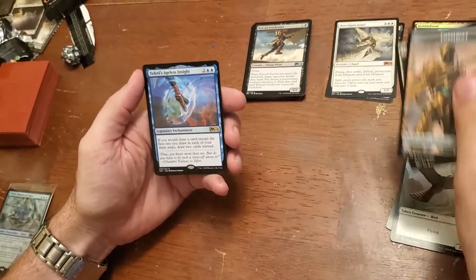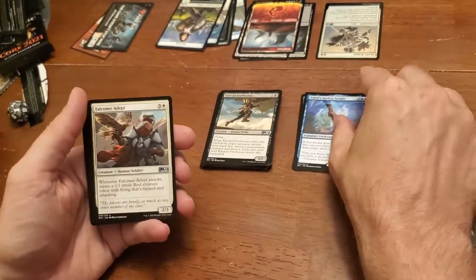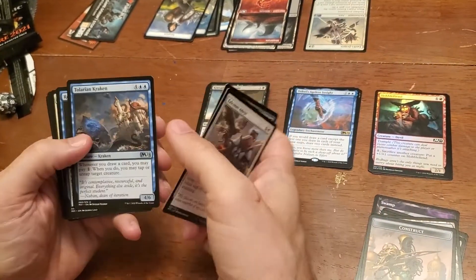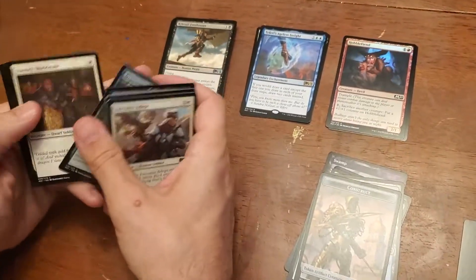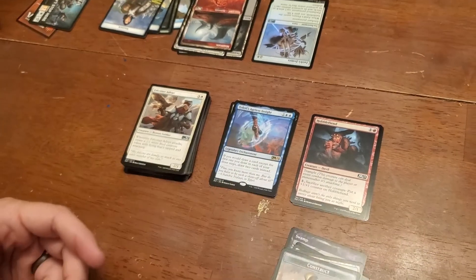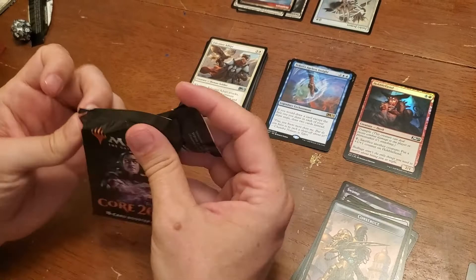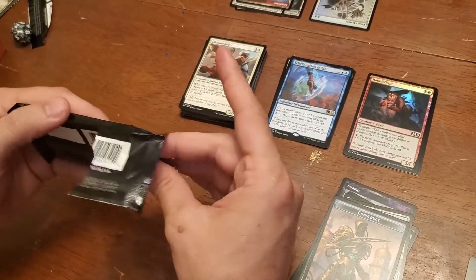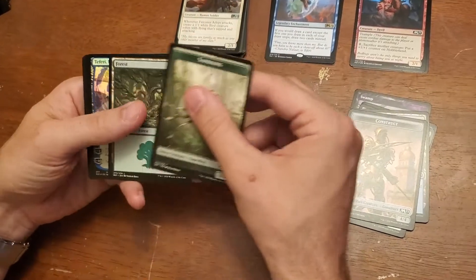Ageless Insight — nice, not really helpful. It's going to be hard for me to make a deck after having seen all this. Do I get to play the pre-release card in the sealed deck? Six packs plus that one extra — it's like a gift for playing, one card bonus.